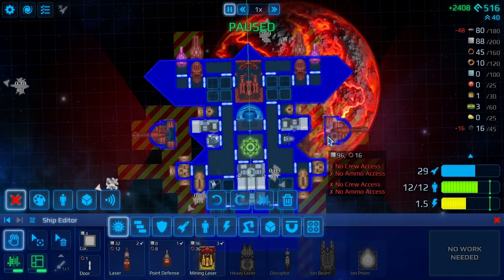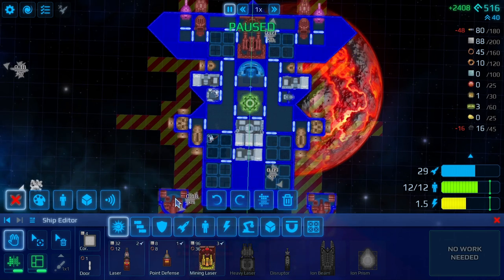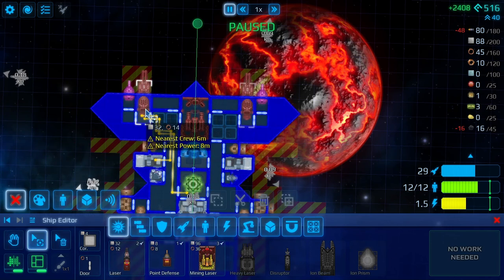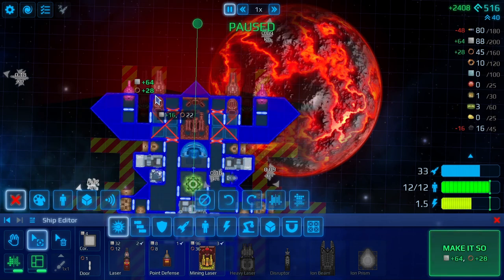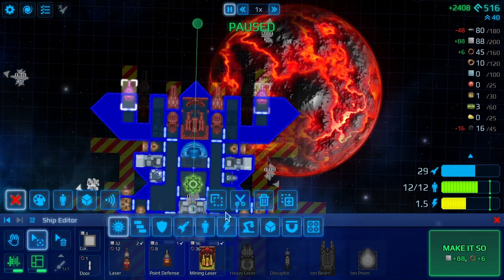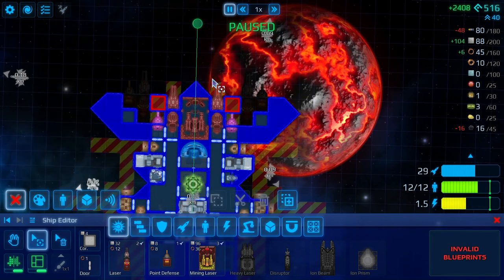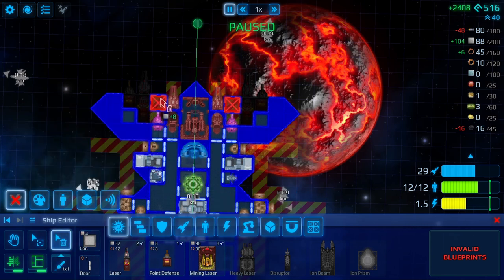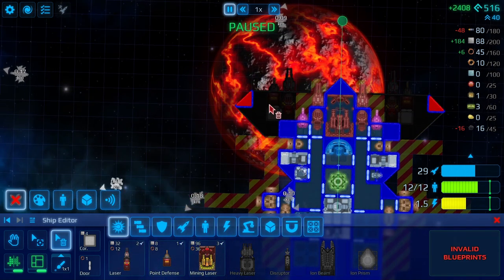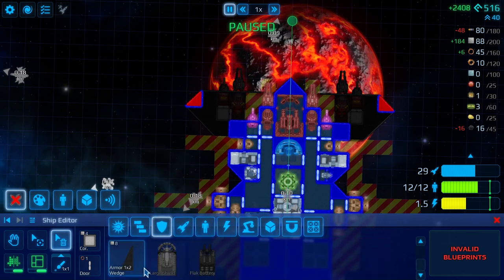We've got a suggested 16 for power. We've got the mining laser, we've got the heavy lasers. We have quite a bit of that so we're going to have to cut those and put them there, cut these and bury them there. We can get rid of some of this armor.